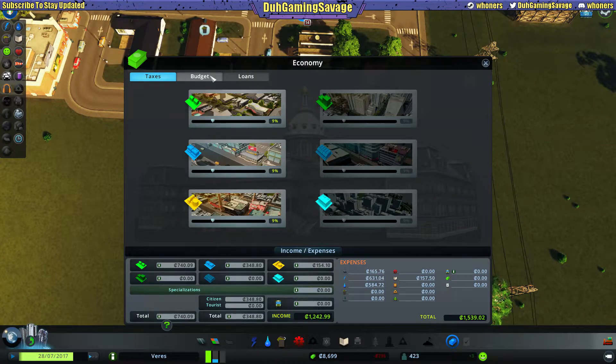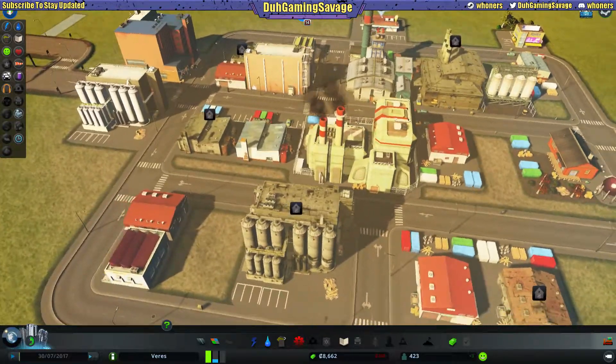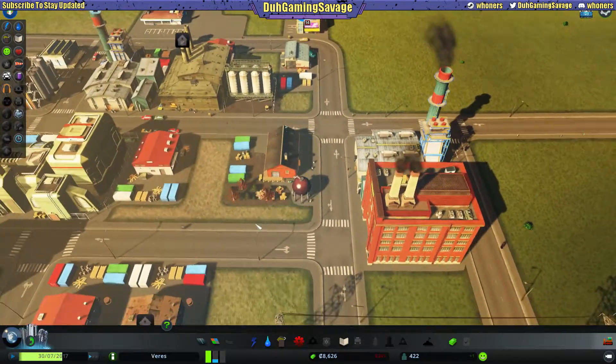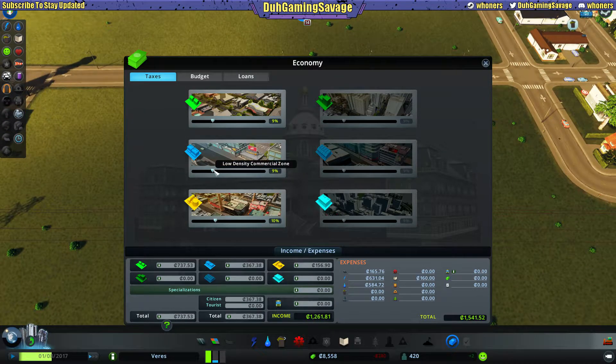We're going to raise taxes in the job areas — we'll go just a little bit and put this up to about 10. It says 'unpopular mayor' — oh boy. Let's see if it's going up or down. Sometimes you've got to be unpopular to get stuff going. We'll put everything to about 10 and see what happens, see if people start moving out.